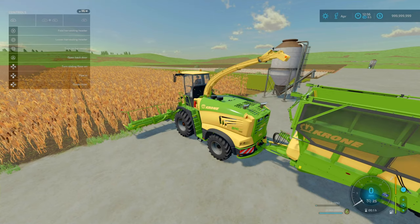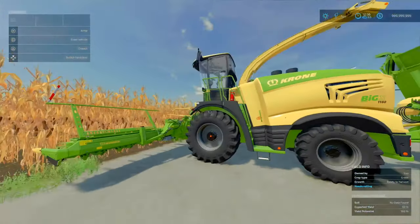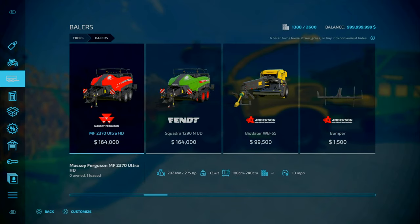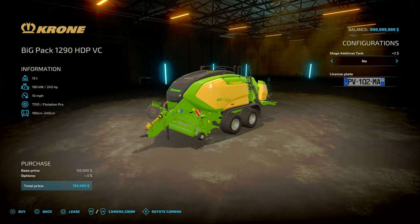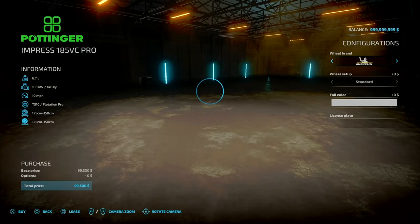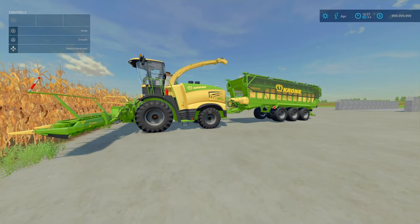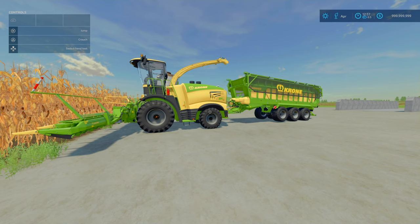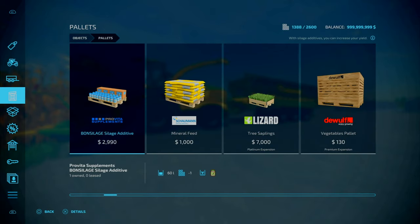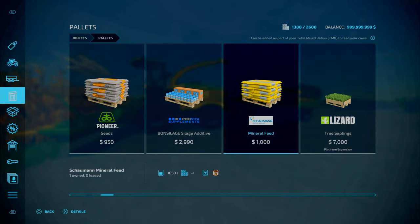Moving on to foraging silage. This will get you chaff — put it in a bunker silo, compact it, and then cover it. There is one base game forage harvester: the Krone Big Pack. The Krone Big Pack is the only base game option that lets you have silage additive. All others have no silage additive. Why would you need silage additive? You get an extra 5% yield bonus — 5% more for low cost. You can purchase your silage additive in the store, though it's quite expensive.